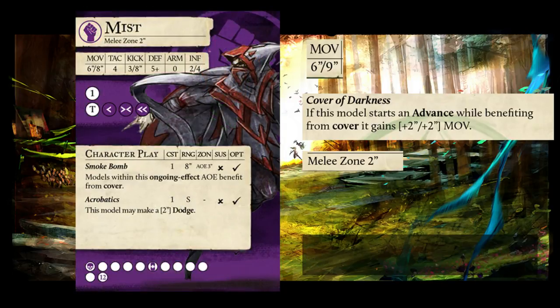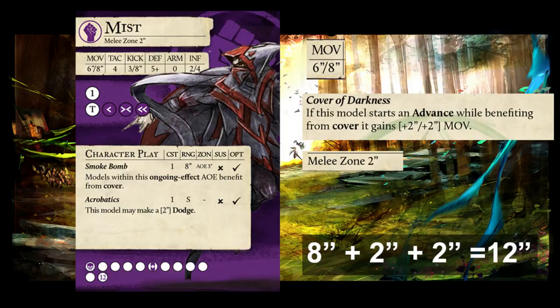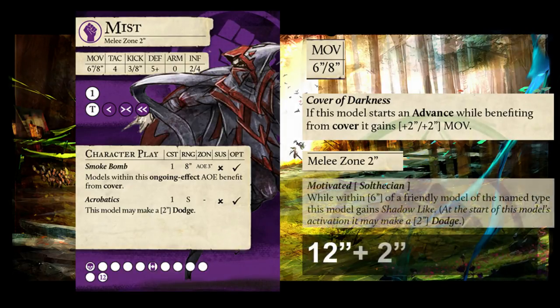Mist's version of this play is very similar, with a few key differences. His threat range is quite different and more dynamic. His base threat for this is 12 inches. But if there is a Sothecia nearby — either Brisket, Grace, or Benediction — his Motivated trait kicks in and he gains Shadow-like, increasing the range by 2 inches. His threat can also be increased by any Captain with Quick Time, since the play is not Guild-only. This means, with Rage playing Benediction, his threat is 16 inches. This number is also achievable through Blackheart's legendary play, Strike from the Shadows.